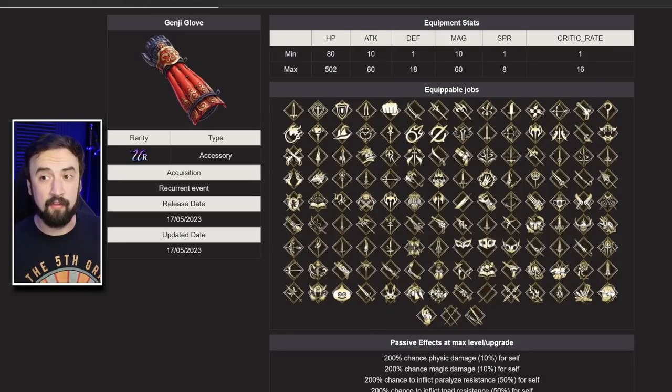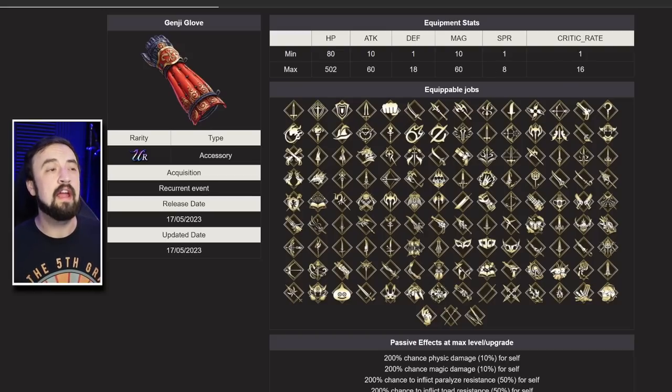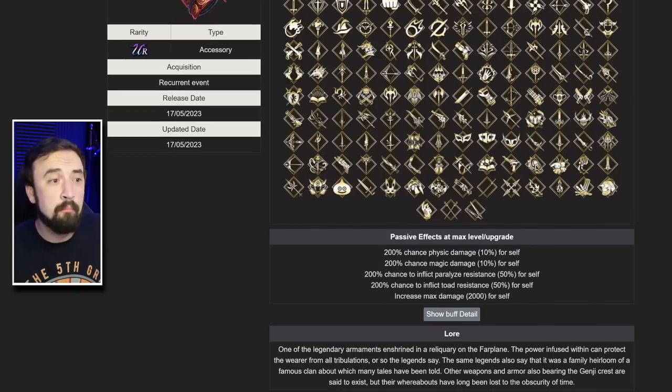Let's talk about the Genji Gloves — holy UR accessory, this thing does it all. It has 502 HP, 60 Attack, 18 Defense, 60 Magic, 8 Spirit, and 16 Crit Rate. That stat line alone on an accessory is insane. But there's more — the effects include physical and magical damage up 10%, so you're just going to get this 10% damage buff regardless of your damage type. It also has Paralyze Resist and Toad Resist, and increased max damage by 2,000. This piece of gear is absolutely next level.